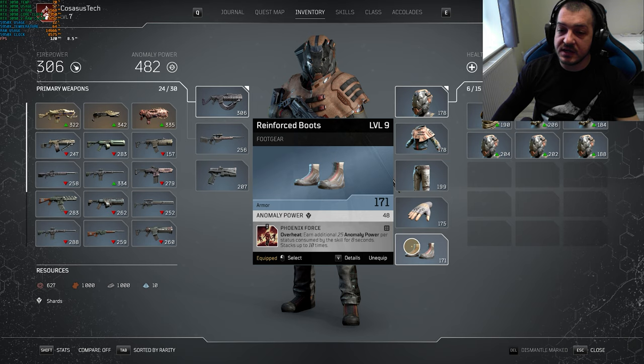For our boots I'm gonna use Phoenix Force, which earns us an additional 25 anomaly power per status consumed by the skill for 8 seconds, and it stacks up to 10 times. So if I manage to inflict burn on multiple enemies and then Overheat them — let's say 5 enemies — that will give us an extra 125 anomaly power when I use Overheat.